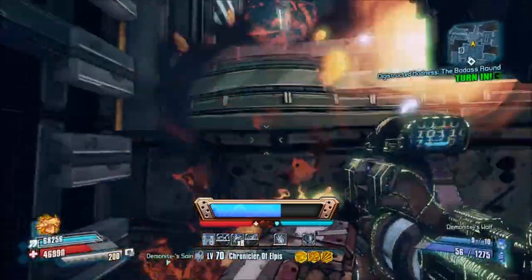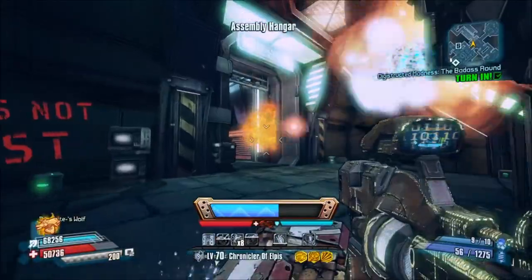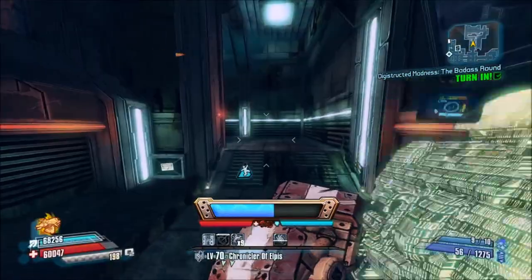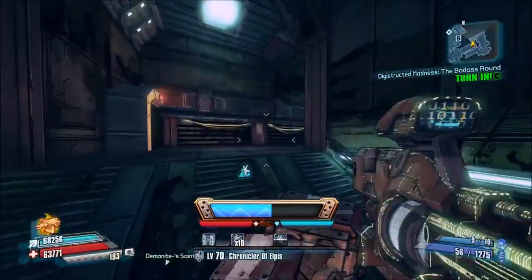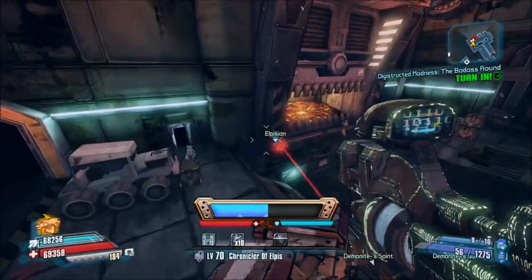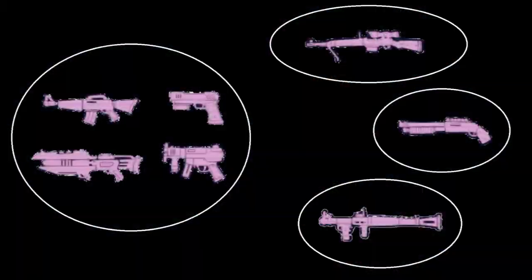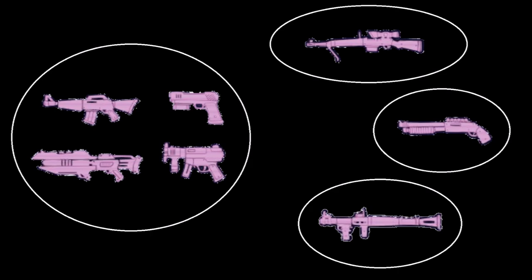Gun damage is not considered across the board — instead gun types are divided into groups. Otherwise rocket launchers would always get a very small bonus while SMGs would always get a very high bonus, because relative to each other they have very high and very low base damage numbers. Pistols, SMGs, assault rifles and all lasers might actually be in the same group, but launchers, shotguns and snipers are definitely separate. As a result, railguns and splitters are relatively bad, while beamlasers and blasters are relatively good with the amp glitch.